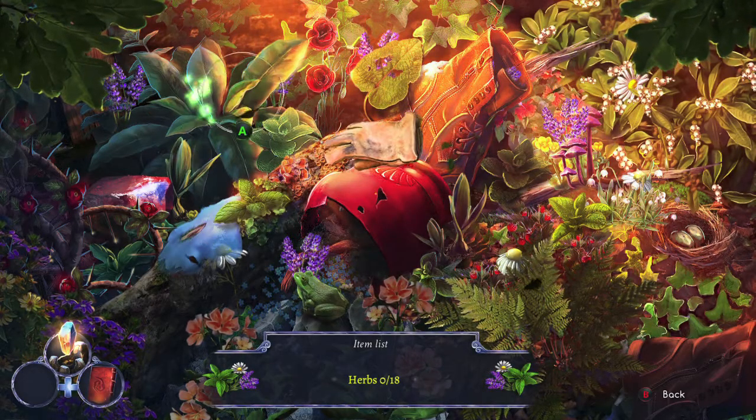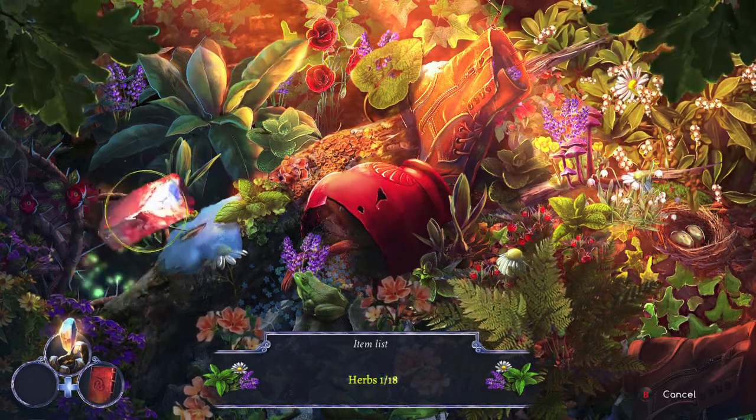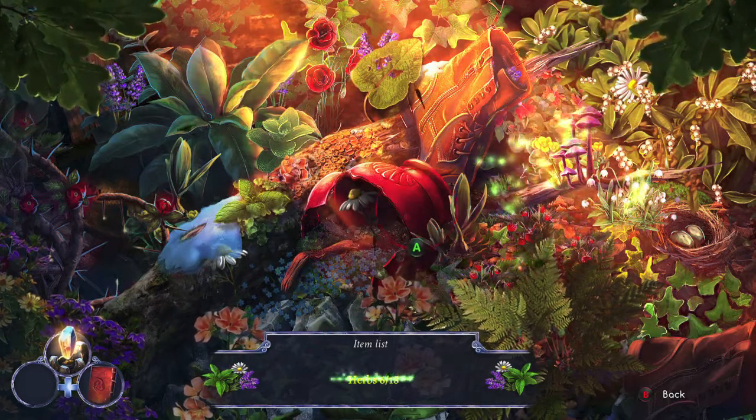Quickly grab the glove, move the spider webs out of the way, grab the flower underneath, use the gloves to move the thorns out of the way, grab this plant, then grab the rock, smash the pot. As the animation is going off, you can quickly mop up the right side of the screen.